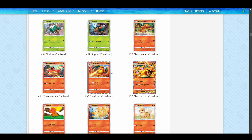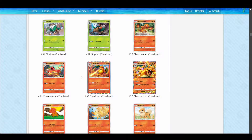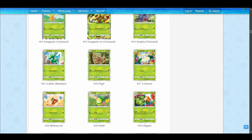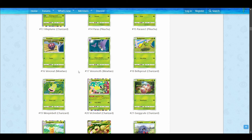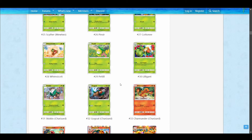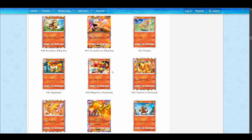I feel like Fire is a fan-favorite type. I haven't played with these cards yet, but I imagine some of them are really fun. I imagine Charizard is really popular, because it's Charizard. There are the three different packs — Charizard, Mewtwo, and Pikachu — and Charizard is not just a pack name, it's a Pokemon. So we're going to start there; Charizard is the defining Fire Pokemon.